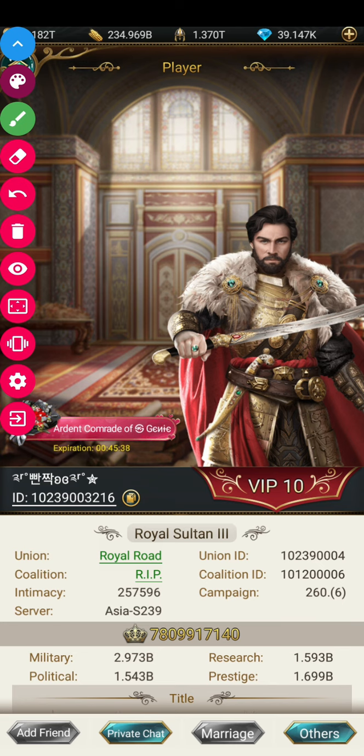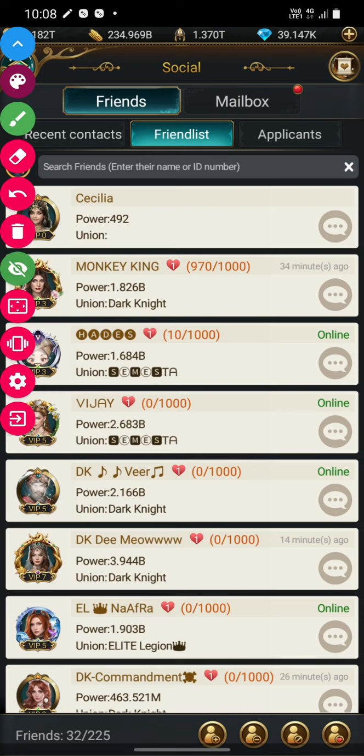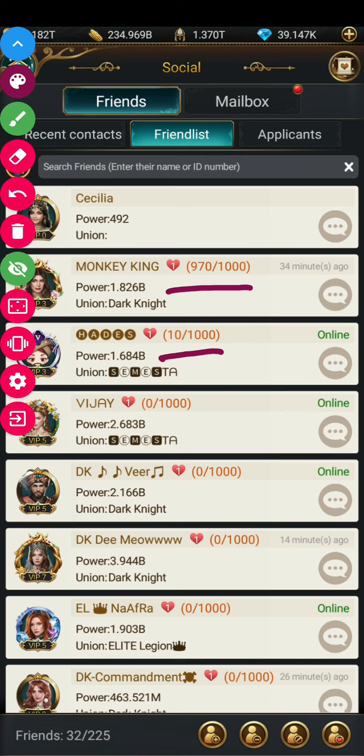Now let's see what these friend points are. You can see hearts beside the name of every friend — what are these hearts and what are close relationships? Friendship points are individual points given to each of your friends. You earn them by gifting items, which has a positive effect on both sides.